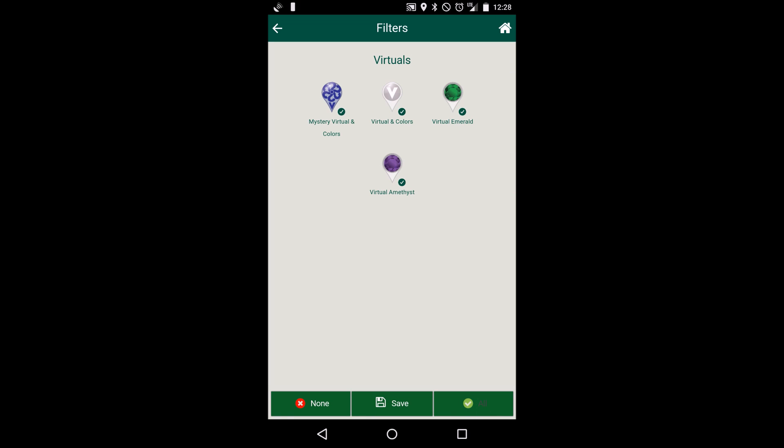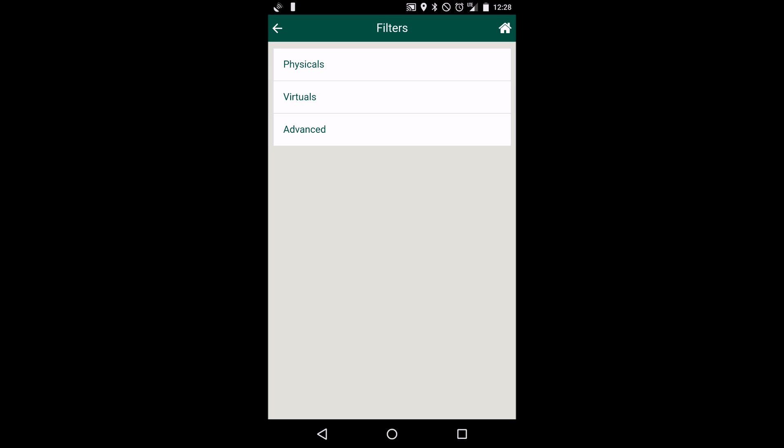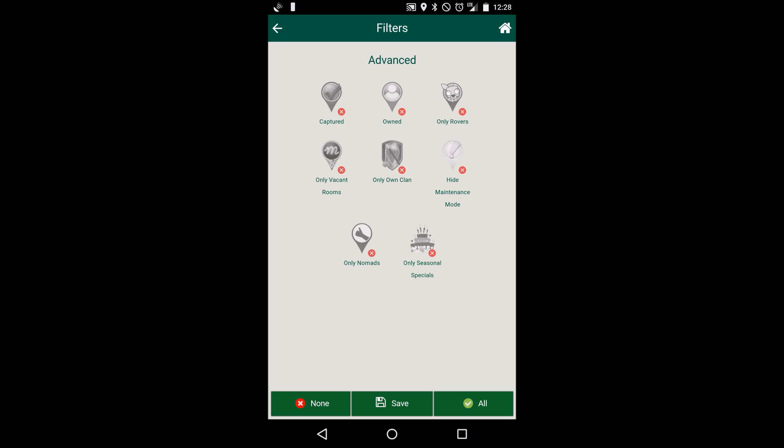The next screen is where it gets a little confusing. Initially, instinctively, with pressing the other filter screens, you want to hit all — but that is a big no. Because now, basically, you are looking for only seasonal specials that are in maintenance, that have a nomad on them, that are owned only by your clan, that have vacant rooms, that have rovers on them. So that Monty does not exist.